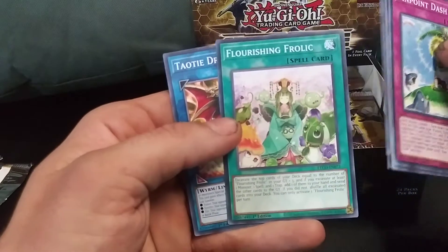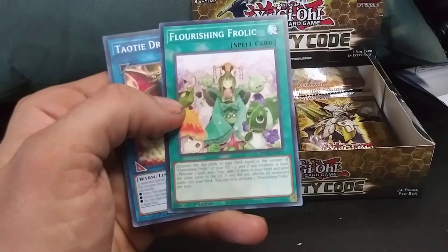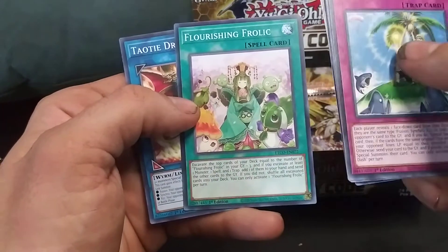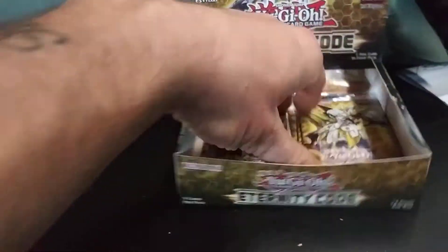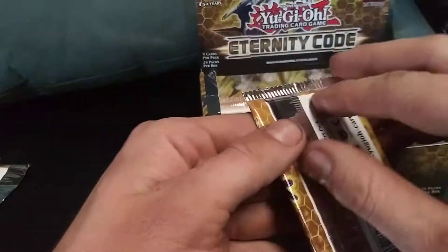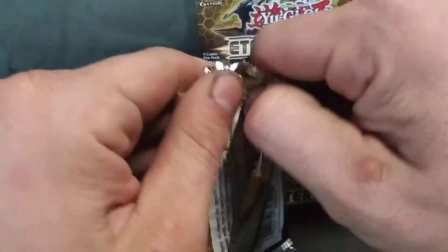We got another Revive Splash. We got Noctivision Dragon. Flourish Frolic — that's for a Flourishing deck. Never heard of the archetype. We'll have to look into that one and check it out. Alright, let's go on to the next one. Let's finish this up.